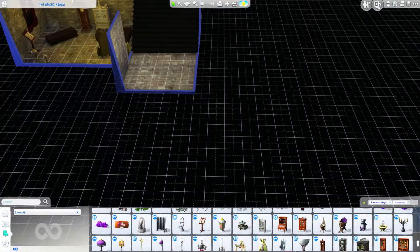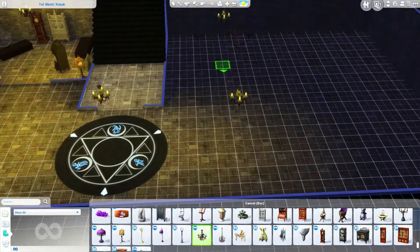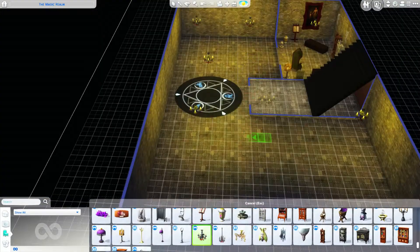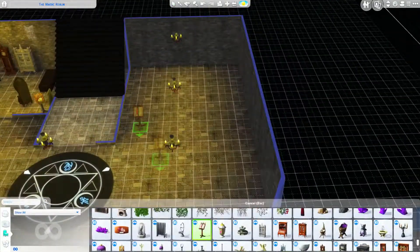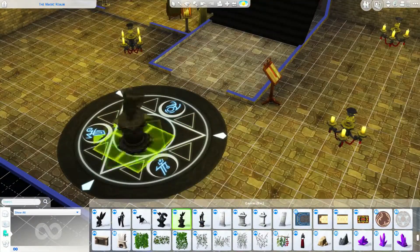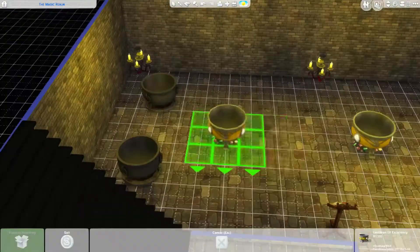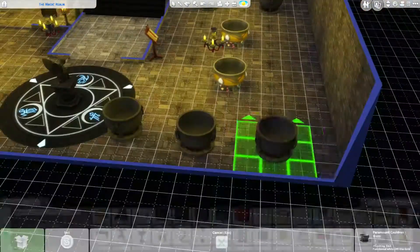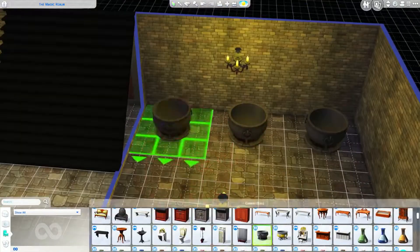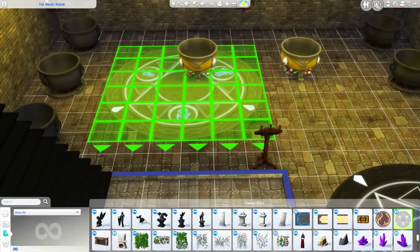It looks like a little storage closet - why there are coffins down there nobody knows. Then I accidentally deleted the room. I panicked but sorted it out. I put a couple of cauldrons over that way as well. I wanted to put down that statue somewhere - I used the little fairy one this time and some big crystal cauldrons alongside the standard cauldrons, so all the potion making will be done downstairs.